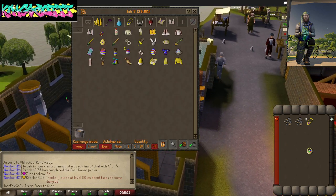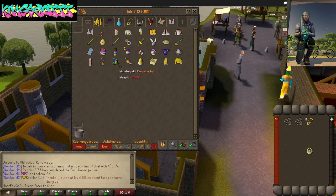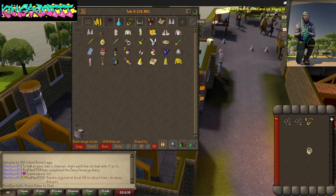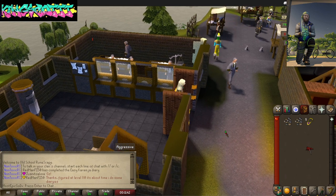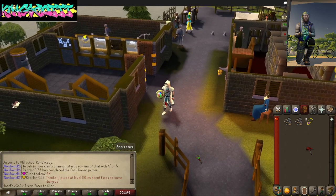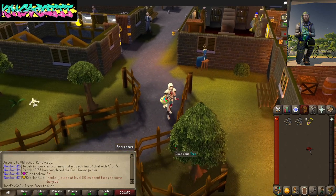You want to collect every single one of them, because after the Easter event I don't know if this stuff is going to be available. One of my favorite items in the game is the Easter basket — yeah, the Easter basket. That's one of my favorite items, even though I never had it. I always seen people with it.